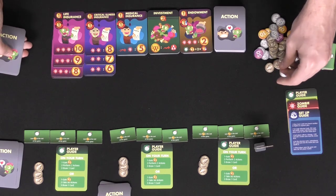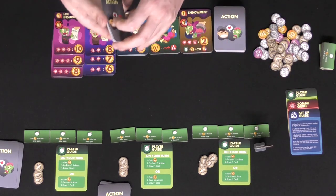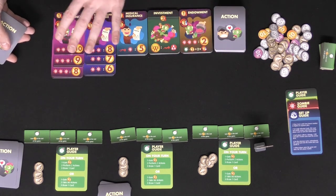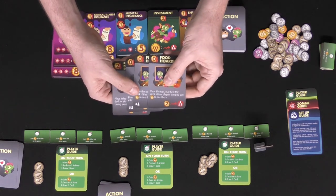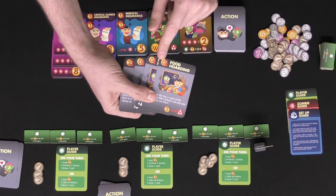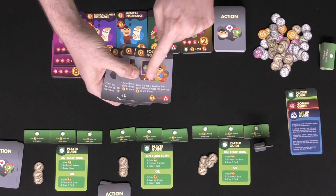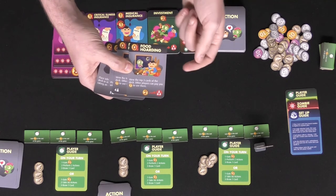In this case this player wants to take the first option, so he would take two wonga and then go ahead and perform any two actions he wants. There are three actions: you can buy investments, buy insurance, or play a card. To play a card there's a cost on the top left hand corner — in this case these three are zero and this one is two — and the action of what it does is in the bottom center of the card.